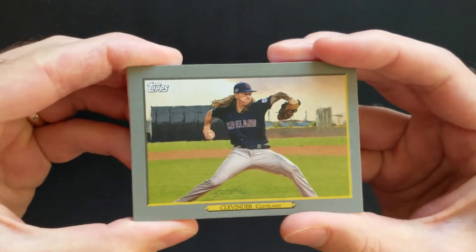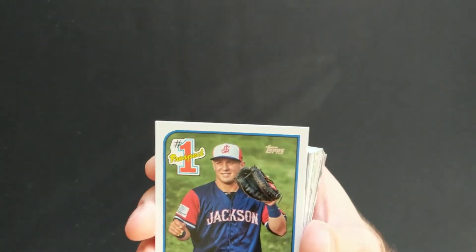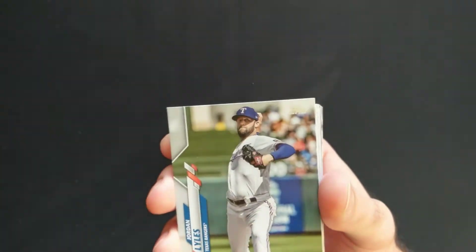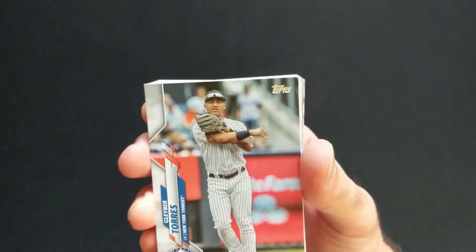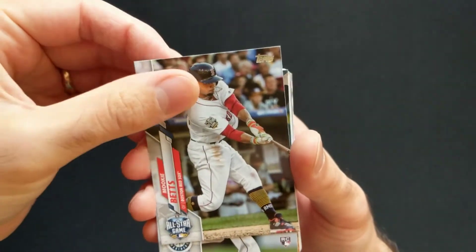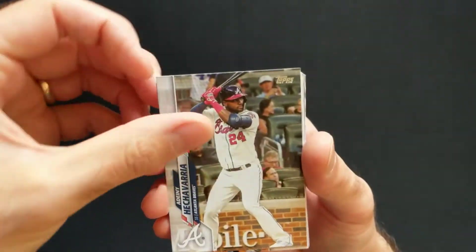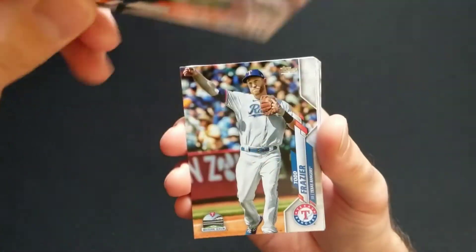Hunter Pence, now retired. Mike Clevinger — back with Cleveland, hope he has a good year of recovery. And a Number One Prospect card of Dalton Varsho. I'm going to check back through these for short prints because they are more prevalent in the hanger box, but I may miss them going through so quickly. Mookie Betts — a little flashback to the All-Star game for him — Nestor Cortes. Justin Verlander Active Leaders, so that's the Wins category.